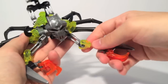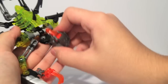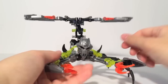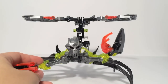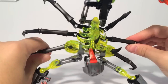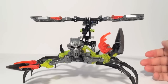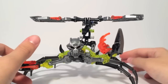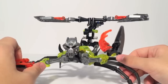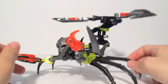He at least has more articulation than Lord of Skull Spiders, because he does have two joints in the neck as well. But other than that, it's really hard to do things with Skull Scorpio because his legs don't move — they are all solid; they don't even swivel. This is partially for stability, but also, I think, parts count. If this had been a $20 set, we might have seen articulated legs, but because it's only a $15 set, it's not going to get articulated legs.